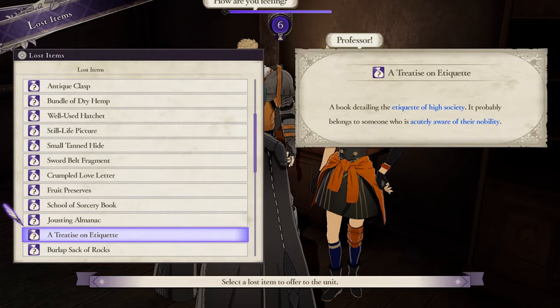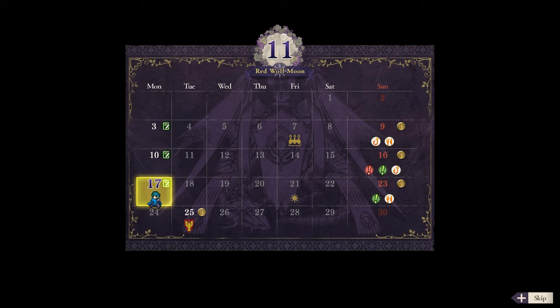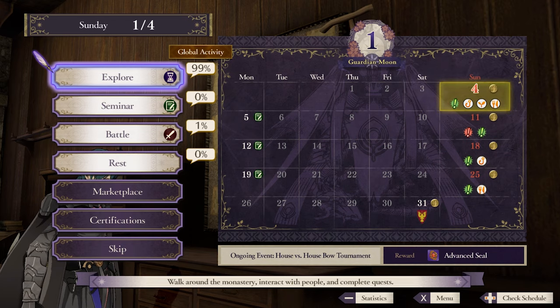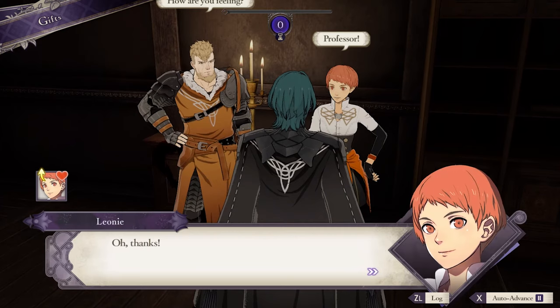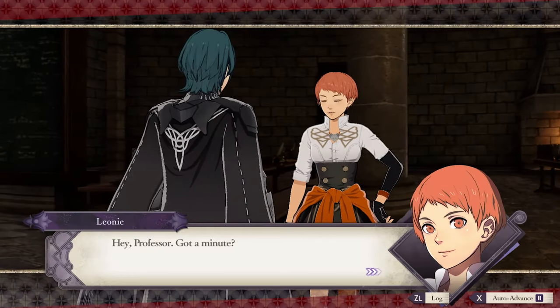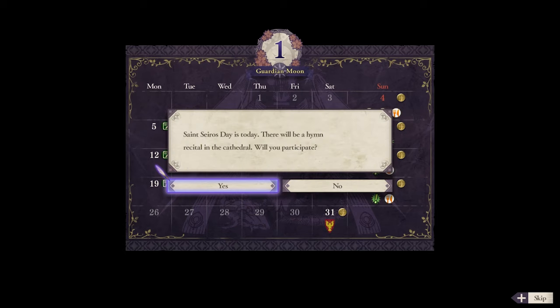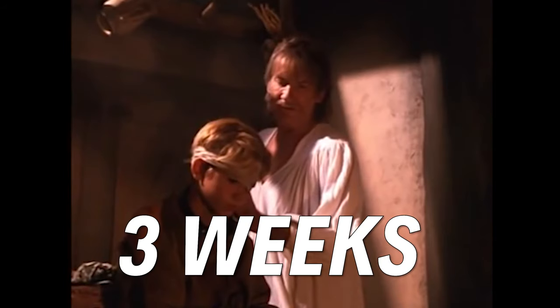When you hit that roadblock, you're just going to have to wait until the start of the next month. When you talk to them again, it'll trigger a conversation that will end with their support raising to B. Once it's there, they'll randomly ask to join your class the next week. So at most, this process can take up to two months. But if you raise someone to B rank at the end of the first month, wait for the support cutscene at the start of the second month, then wait a week to see if they'll ask to join you, it's possible to recruit a student in just three weeks.